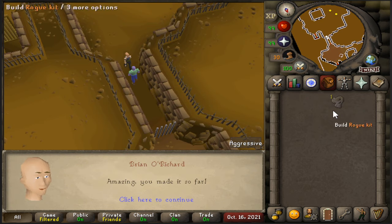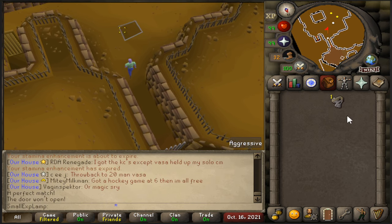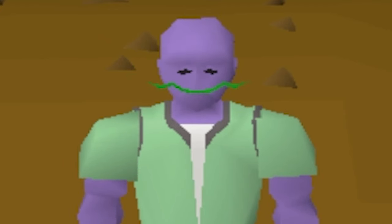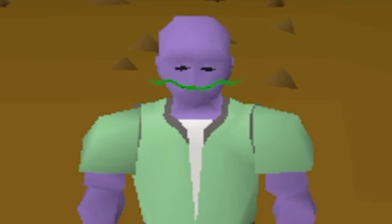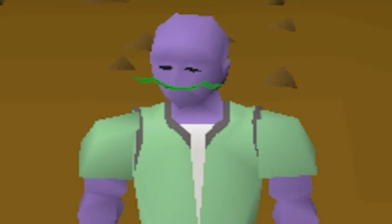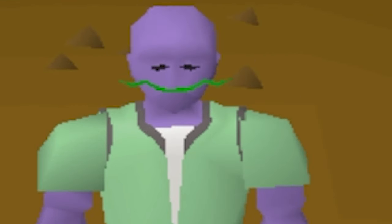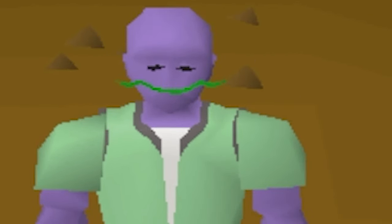Got a Rogue's kit — you can pick from a spade, a chisel, a rope, or a tinderbox. Very useful. But that's going to be it for the Rogue's Den and Rogue's Armor guide. Hopefully you guys enjoyed the video. If you did, make sure to leave a like. We'd love to hear your thoughts down below in a comment, and if you want to see more videos like this as soon as they go live, make sure to subscribe. Hopefully you guys have a wonderful day — peace.